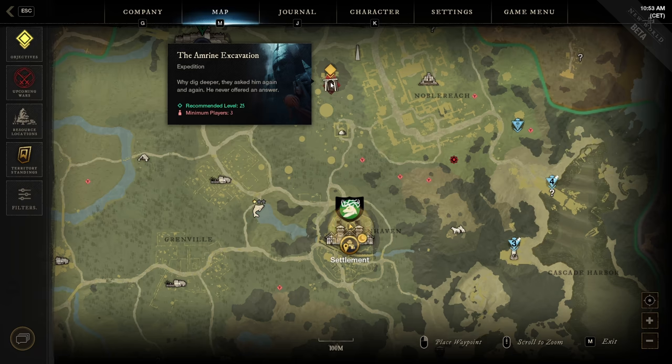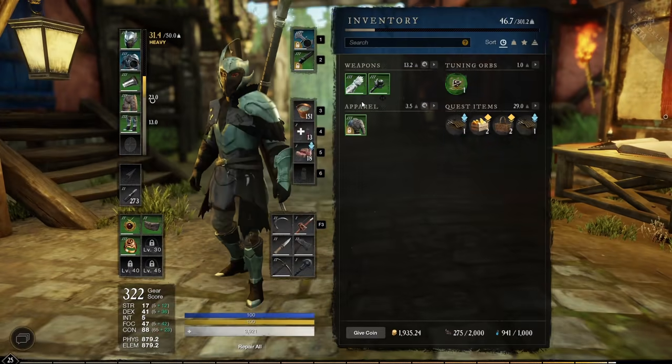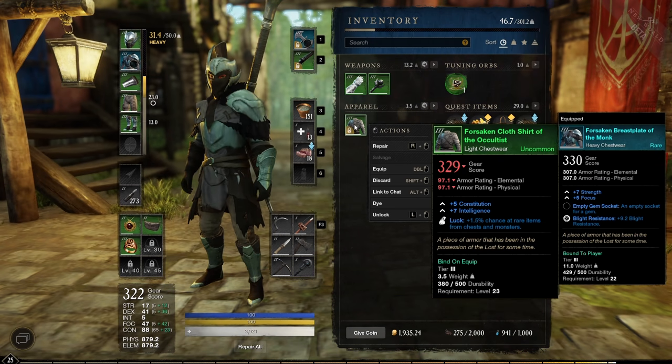When going to farm a dungeon like Amrine, make sure to use luck gear. For example, a piece of gear giving 1.5% extra luck means all monsters and chests you loot will have a 1.5% extra chance to give rarer items.